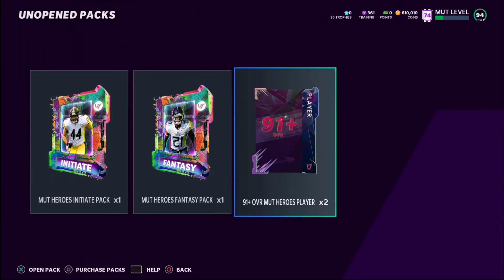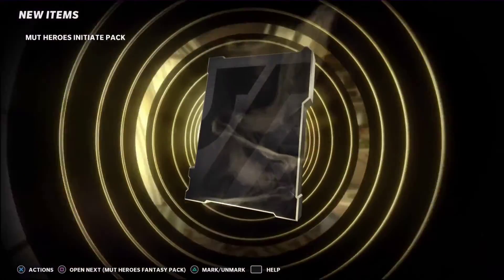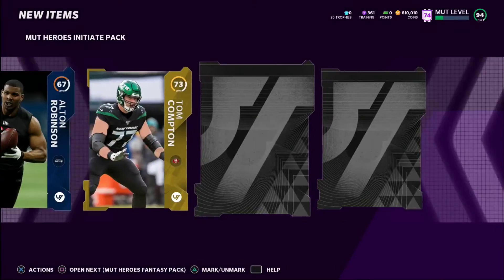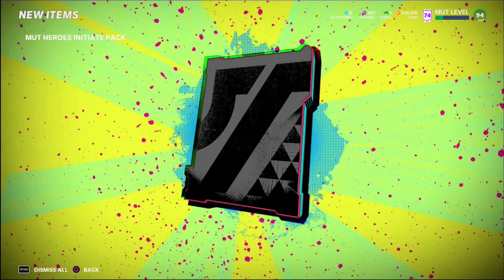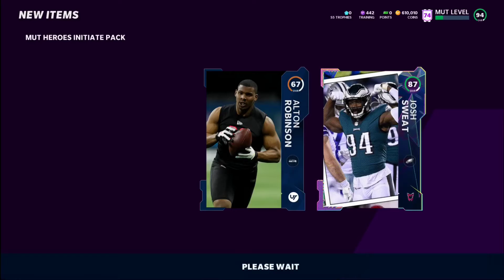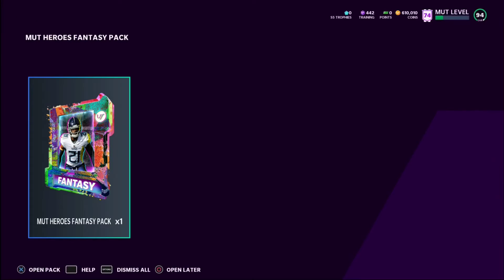Let's get into the Initiate Pack. We get a Foster Moreau, and then here comes our Mud Hero card — great animation — it's an 87 Joshua. Not the best pull in the world. I'm going to quick-sell all the gold cards; I don't like keeping golds anyway.